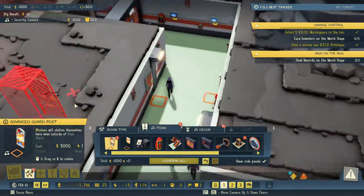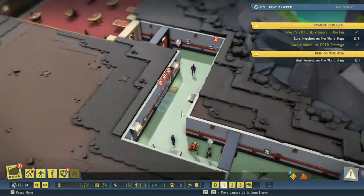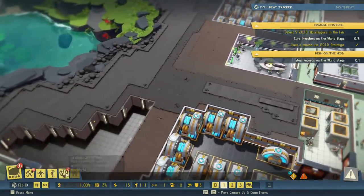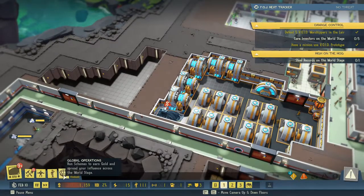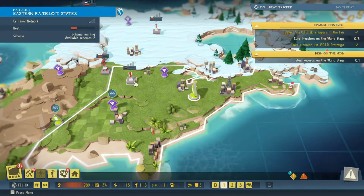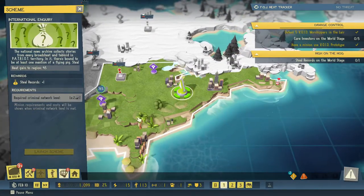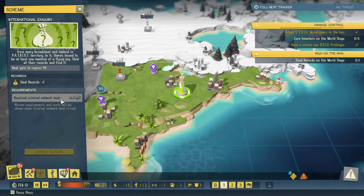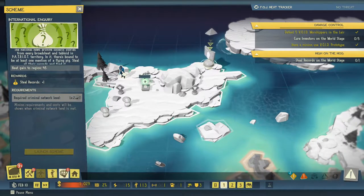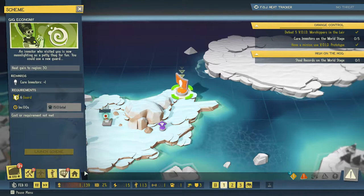And then advanced guard posts — I think I'll stick three in here. Is this about done? Almost, but I think we need to upgrade before we can do it because it'll generate 45 heat, and it requires a criminal network level 2. So yeah, we'll have to upgrade. Where's Agent X? I need intel — we really need intel.